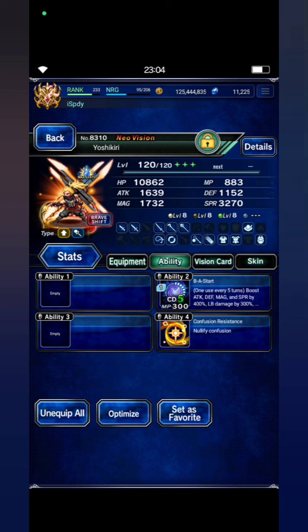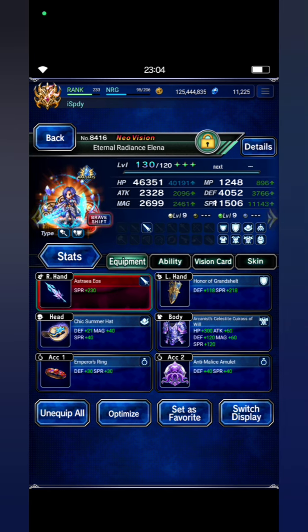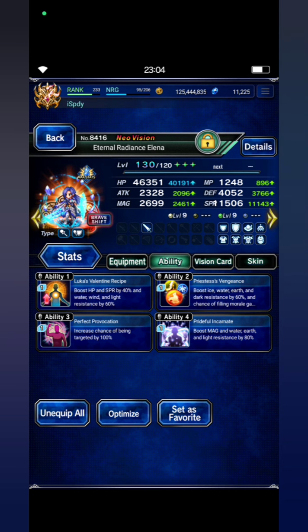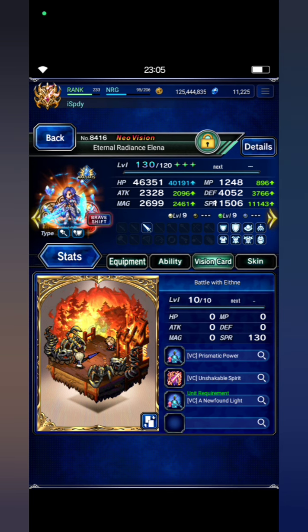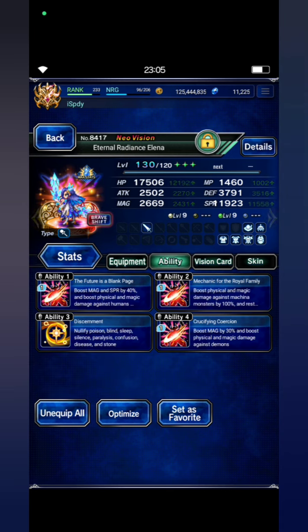Don't forget to equip him with BS start and confusion resistance, because the boss can inflict confusion resistance AOE. I also bring Eternal Radiance Elena. Just make sure that she has 100% dark resistance, and this is her beast shift form with 300% human killer.